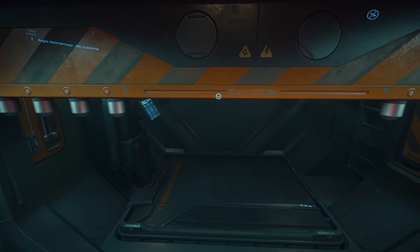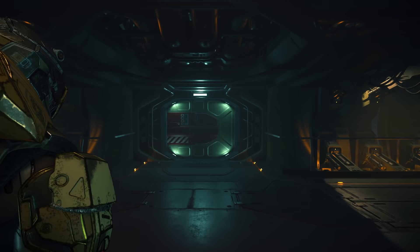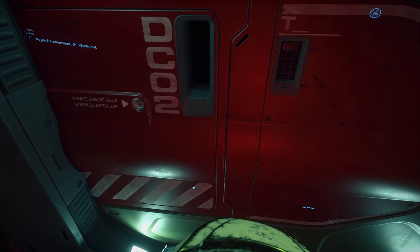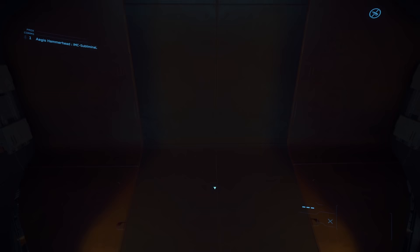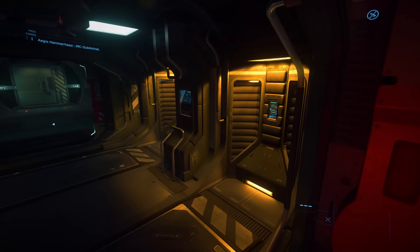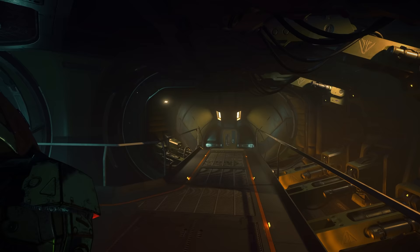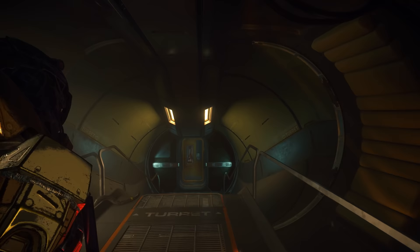Let's head upstairs — there is an option to take the elevator as well as a ladder. Entering into the main deck, we find ourselves at the bow of the ship. Straight ahead we have that docking collar we showed earlier, which will be an excellent entrance once docking is implemented. In this airlock, we have what looks like 4 armor storage bays with 2 lockers each.